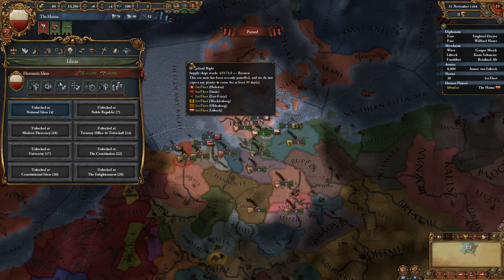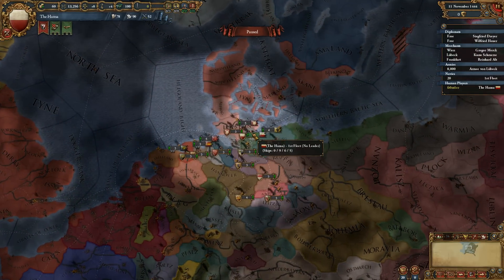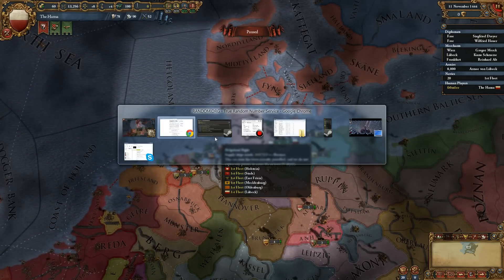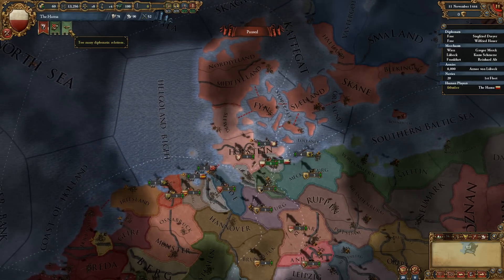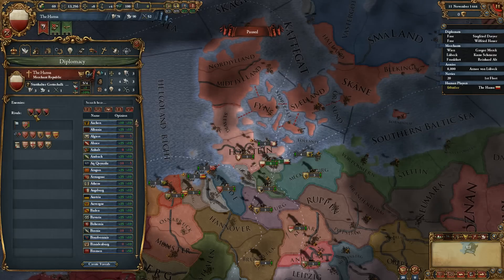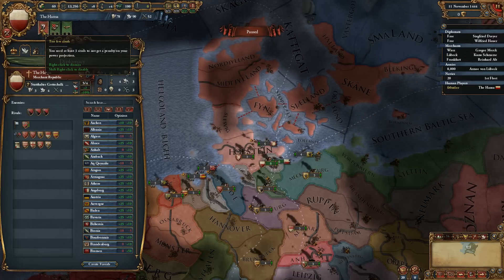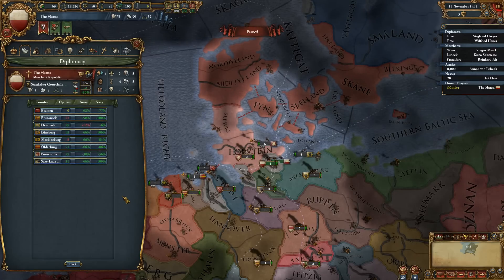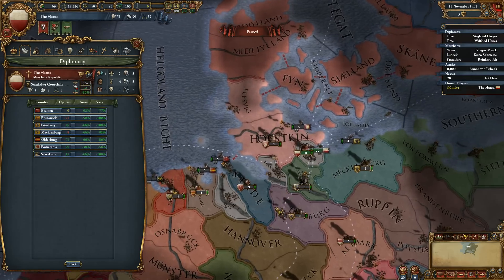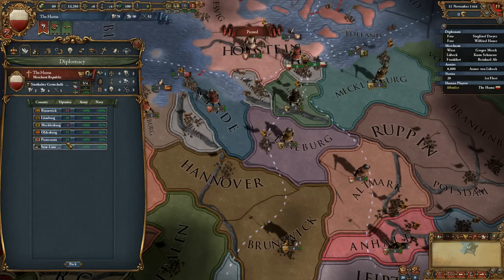Going reformed might be a good idea, as we are a trade nation and reformed gets lots of bonuses for trading countries. We could also test out the reformed fervor system. I've been recording for about 15 minutes. We need to get more rivals or we will not get any power projection. I think it makes sense to pick Denmark, Bremen, and Saxe-Lauenburg as our rivals.